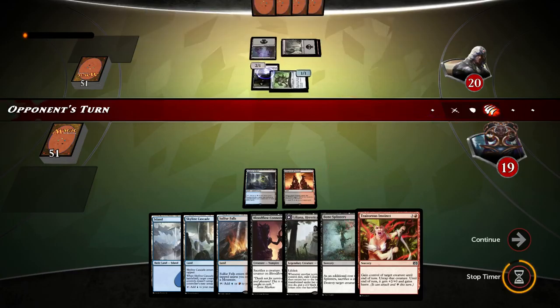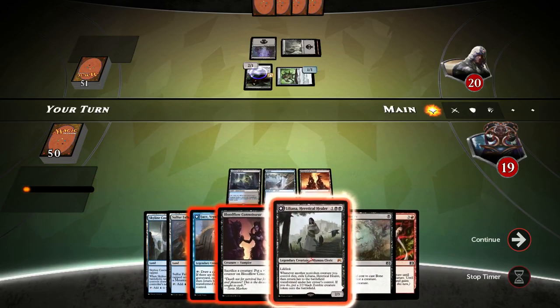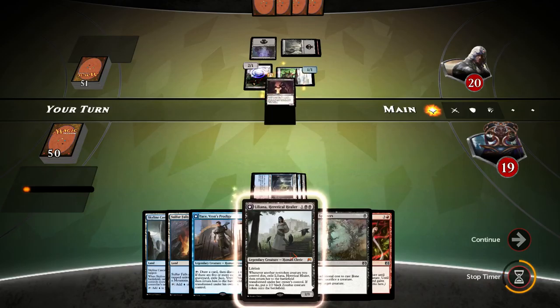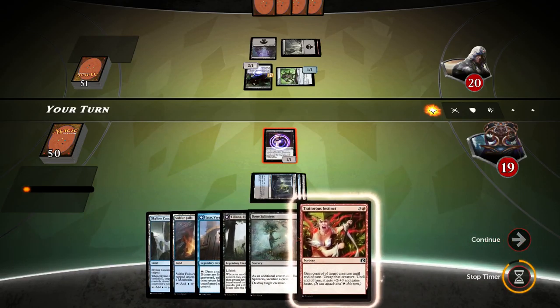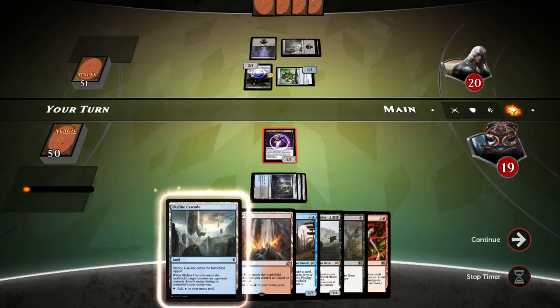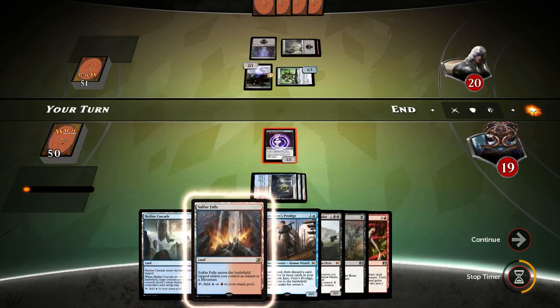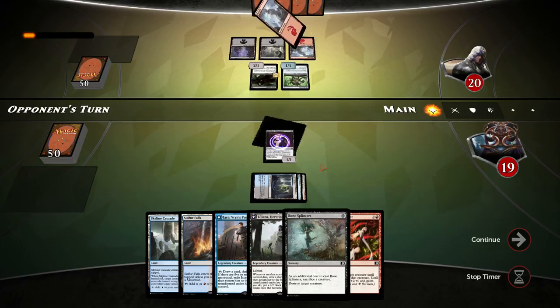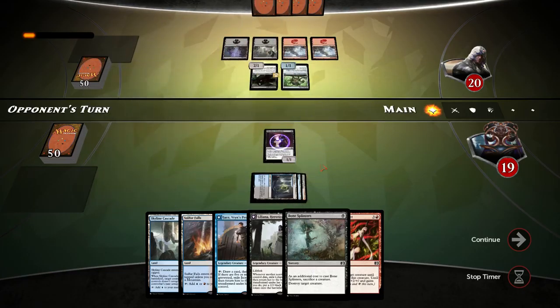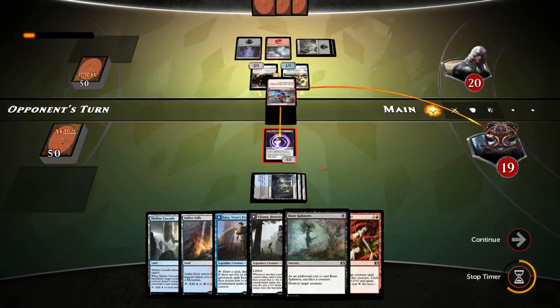Child of the Nine — opponent swings for 1 and there is the damage. Let's move on. I can play Jace but I'm not going to do that. Let's play out an Island and put Blood Volcanist around. Next turn I can get Liliana out just to get more mana. I'll use Skyline Cascade to tap down his Child of Night and get Liliana out, then follow that up with Sulfur Falls and Traitorous Instinct along with Pawn Splinterous — that's going to do some good damage.